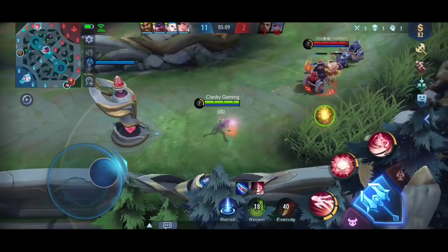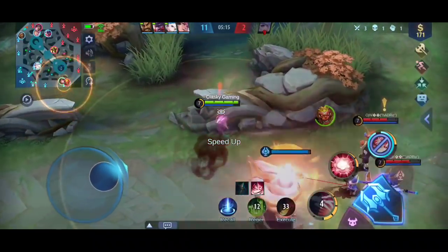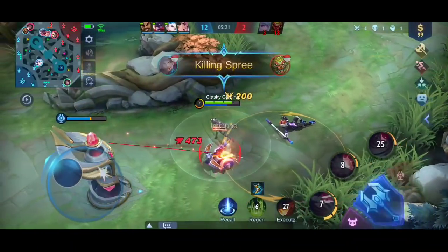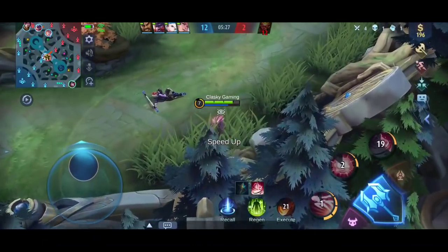Kalau gak ada Franco-nya, Mia bakal selamat. Kalau gak ada Franco itu, dia tadi bisa kabur. Santai, ini kita kejar — Uranus di sana. Terjadi pertempuran 2v1, dan meninggal dunia saja! Cantik — dibantai oleh Natalia dan Franco. Sungguh kolaborasi yang sangat super duper fantastis dilakukan oleh Franco dan Natalia. Terjadi pertempuran 2v1 antara Sun dan Natalia, ternyata 3v1, dan meninggal dunia saja.